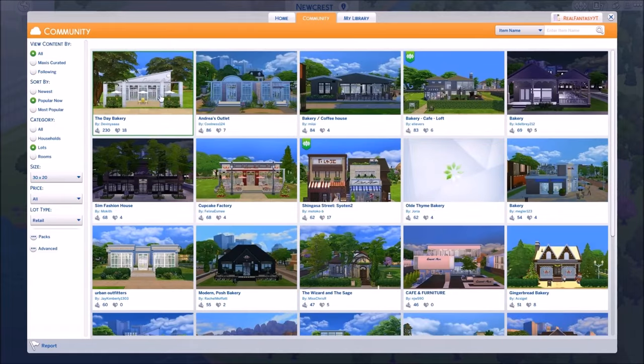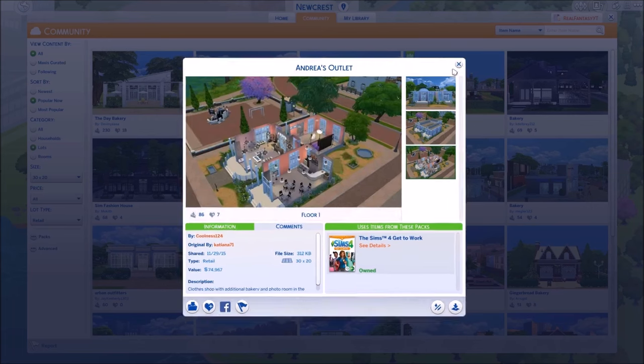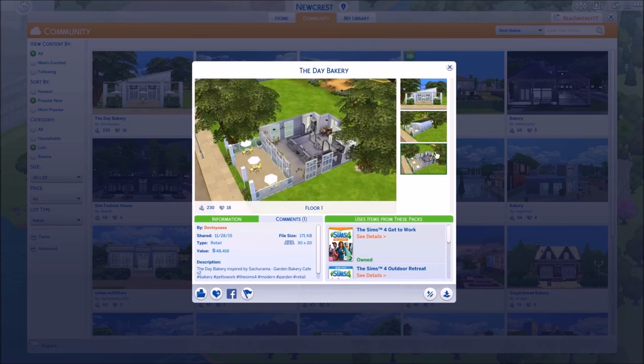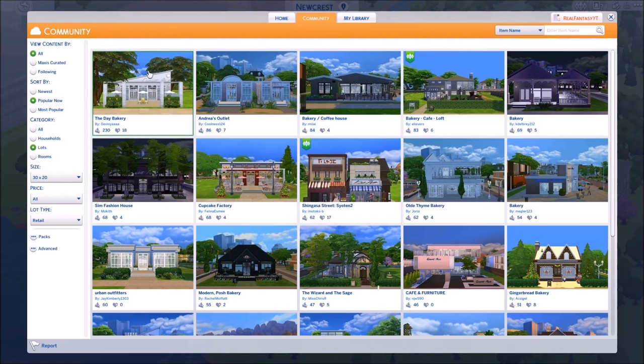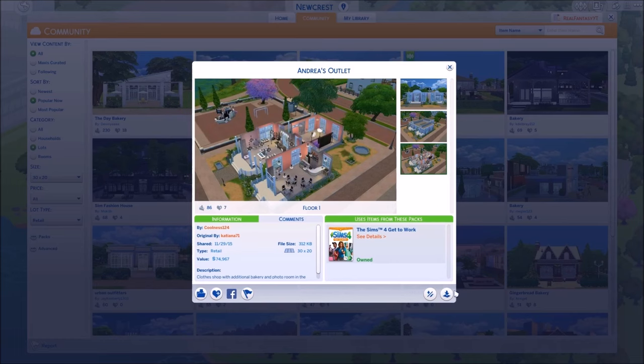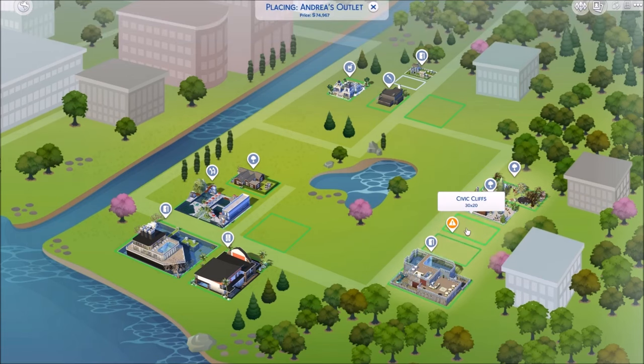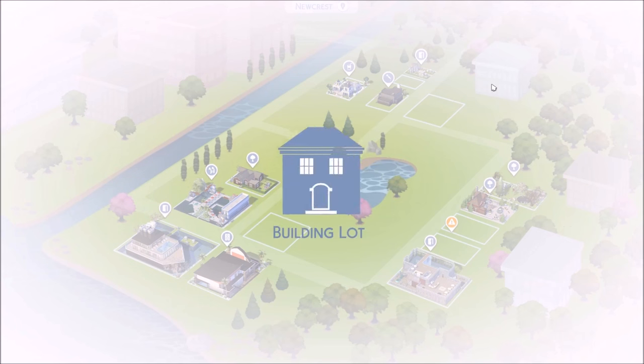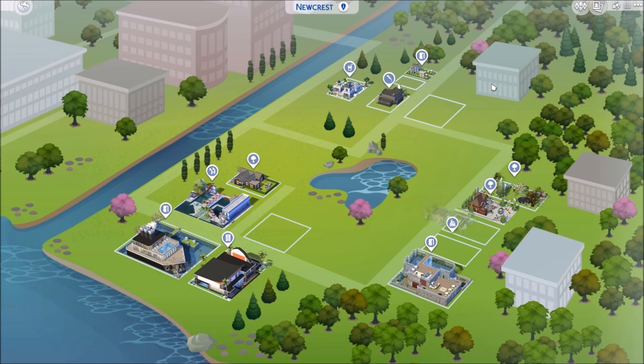Hopefully this video isn't crazy long. Let's do retail - there are some bakeries, Andrea's outlet, bakery coffee house. I like that because they have the bakery items you can actually buy. The Day Bakery is really pretty too. Maybe we'll get a clothing store. Let's do that - we'll put it over here, leave this one empty, and then place one in one of the other lots.